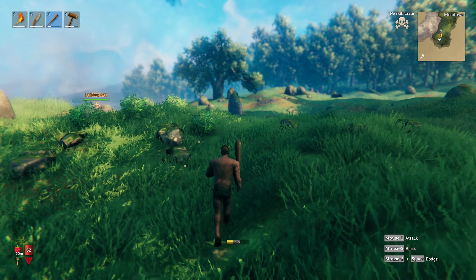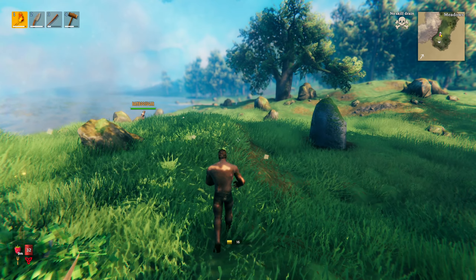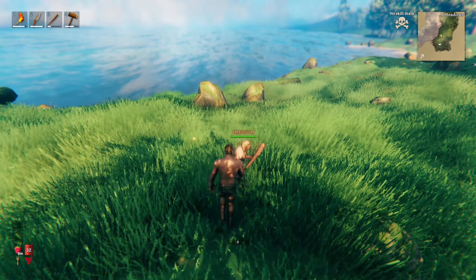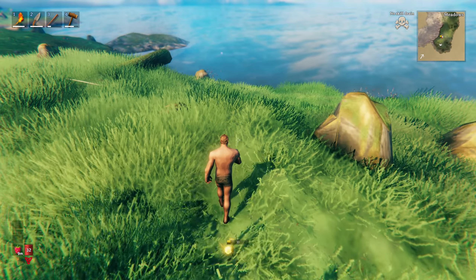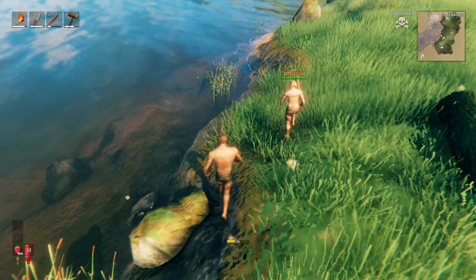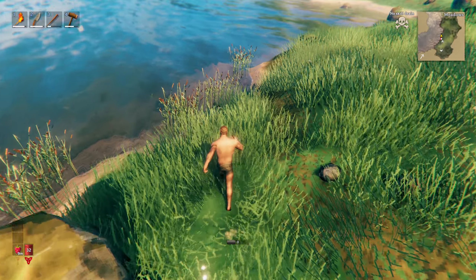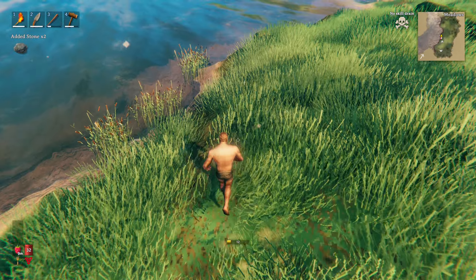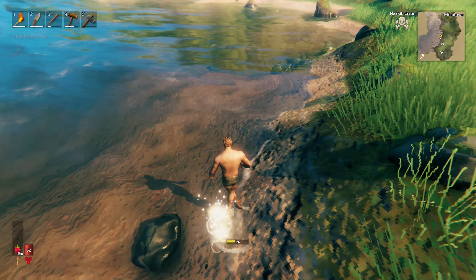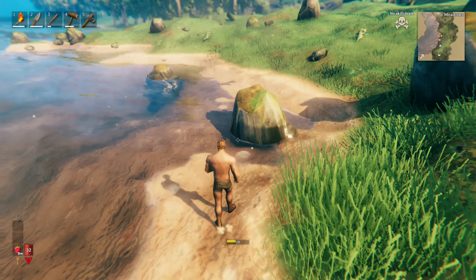To dodge you don't know how to dodge? Like dodge attacks so you avoid them — this also takes stamina. Oh there's a lot of fruit. I need to leave some stuff in a chest. We can go back after this and make a storage, just need to pick up all this food.